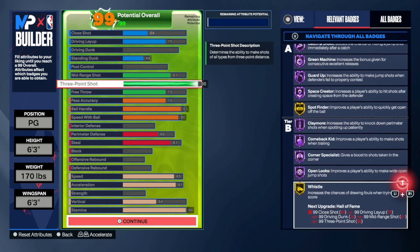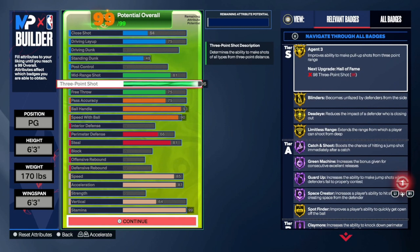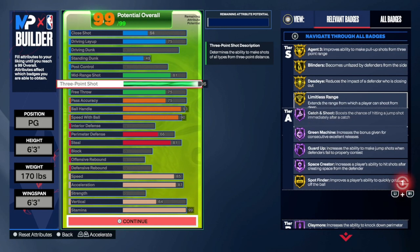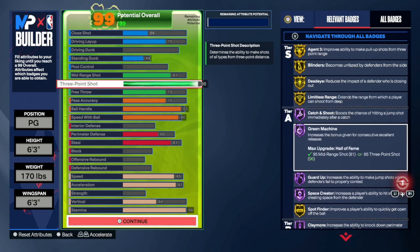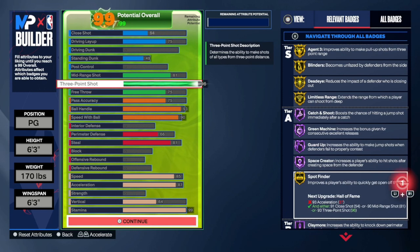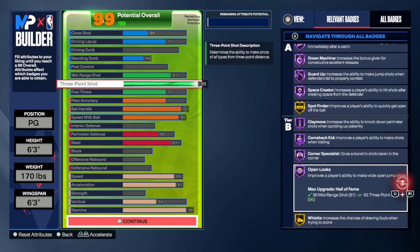We have a 96 three-point rating. Scrolling up so y'all can see it — we get gold Agent Threes, gold Blinders, gold Deadeye, gold Limitless, HOF Catch and Shoot, HOF Green Machine, HOF Guard Up, HOF Space Creator, HOF Spot Up Finder, HOF Claymore, HOF Combat Kid, HOF Corner Specialist, HOF Open Looks, and gold Whistle as well.